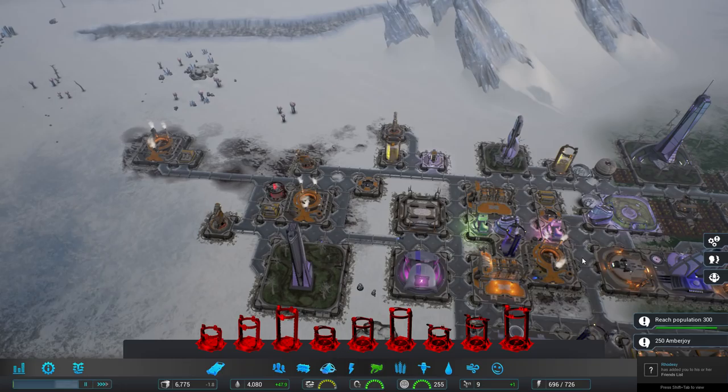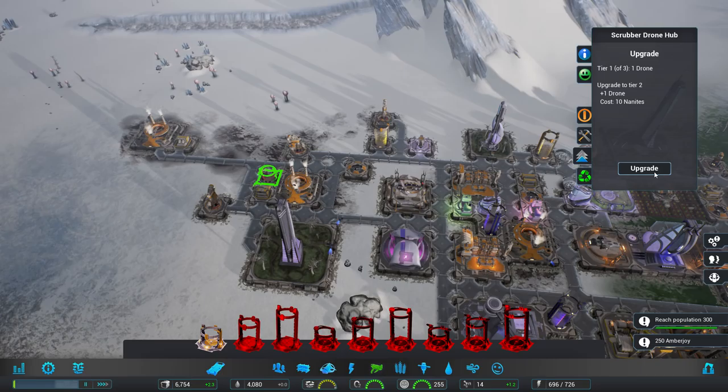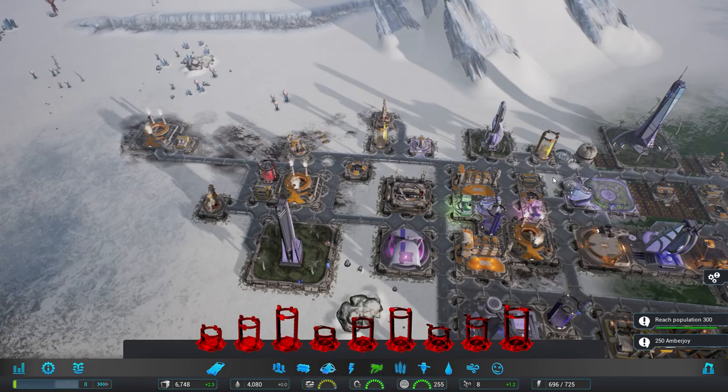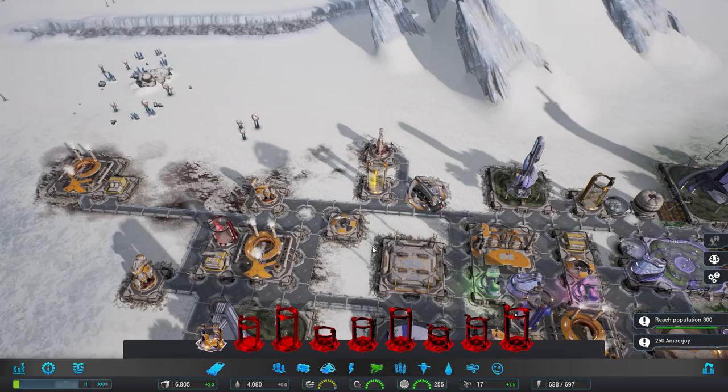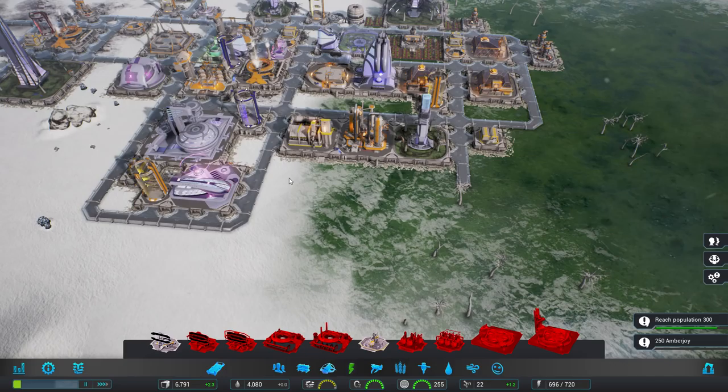We are going to upgrade that. The spores are coming this way — I wouldn't mind dropping another one in over here. Here they come — got another one, I want more. Our drones can handle that — easy peasy, not a challenge. So I do think power is going to be our next big challenge.